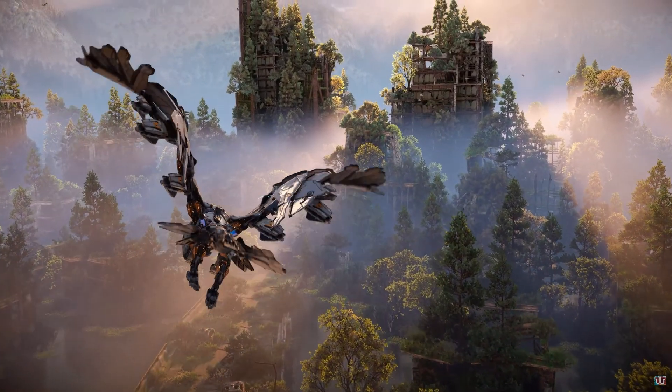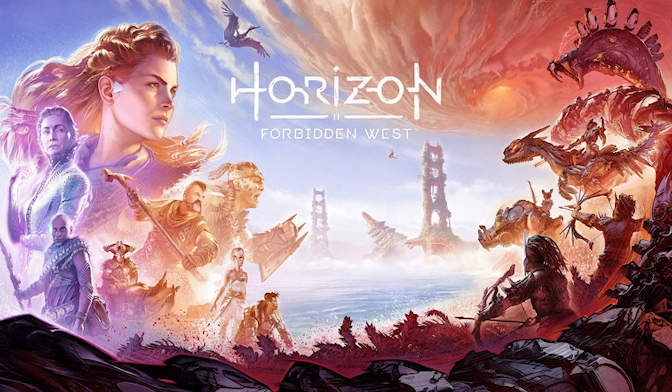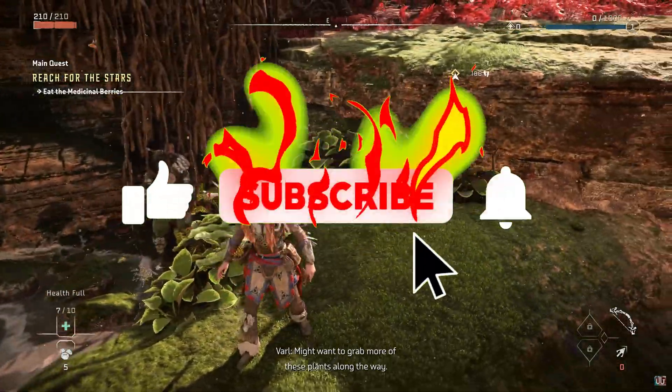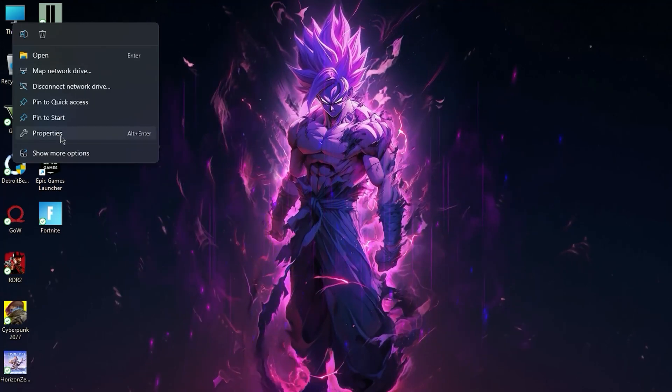Hey, what's up guys, welcome back to another brand new video. In this video I'm going to show you how you can increase your FPS in Horizon Forbidden West and fix lag and stuttering issues. Make sure to watch until the end, and if you're new to this channel, don't forget to like and subscribe and click the bell icon so you'll never miss any update from this channel.